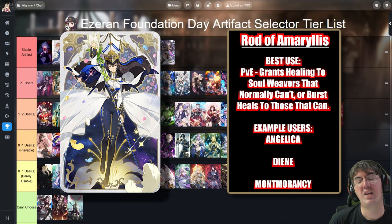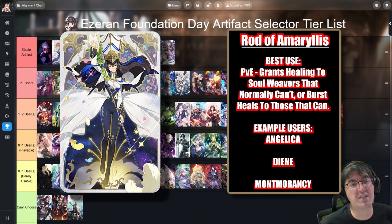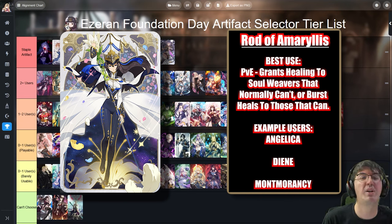Next is Rod of Amaryllis. This gives bonus healing to your team whenever you use a non-attack skill from a Soul Weaver. Characters like Montmorancy, a free healer that every new player will likely invest in, get their healing massively amplified. Montmorancy is a great cleanser by default but her base healing isn't great — with Rod of Amaryllis she gets big burst heals, allowing you to sustain through challenging content like higher hunt tiers or Abyss.